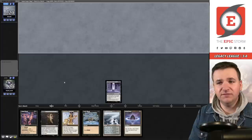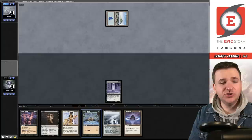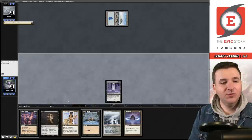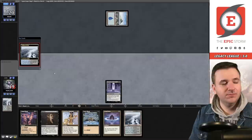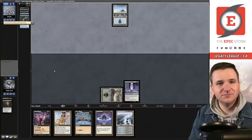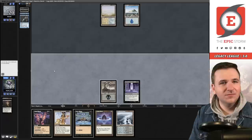If I draw a Helm we actually have a protected turn-one Helm win, which is pretty exciting — we have three Helms in our deck. Come on Helm of Obedience. Just a Polluted Delta. Swamp, Duress — we're taking this Counterbalance; the rest of their hand doesn't do much. Pass the turn. They boarded back in Swords to Plowshares. Flooded Strand — take a draw.